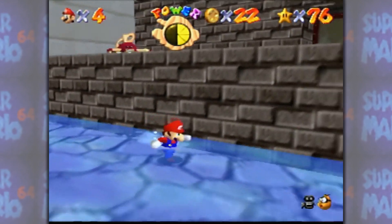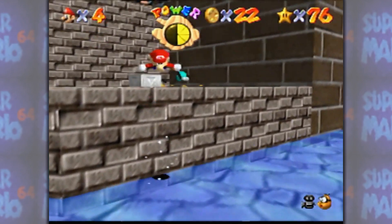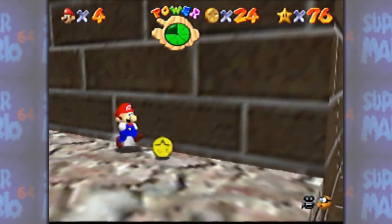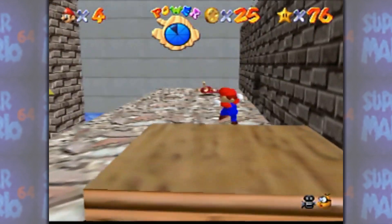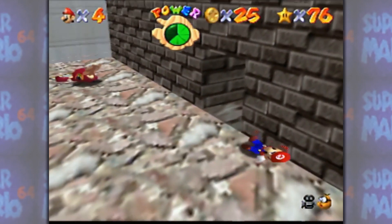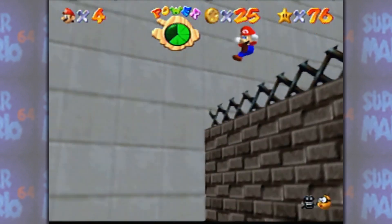This would be much easier if I just raised the water level back up. I think I can safely do that now. I can also jump on this, get some money and not land on the fire. Why did they put those everywhere? You fling me upward — like, I'm standing right here. Oh, you didn't quite get me there.